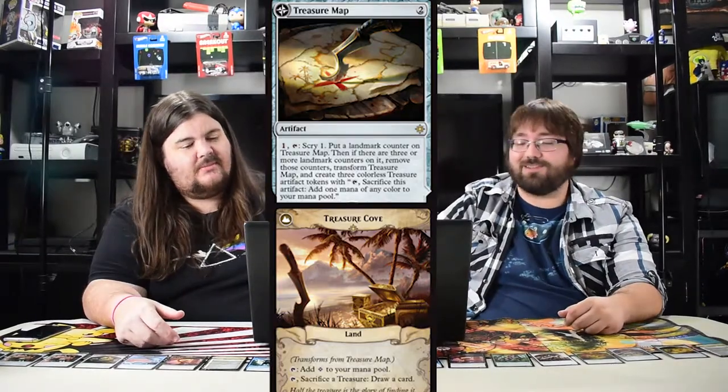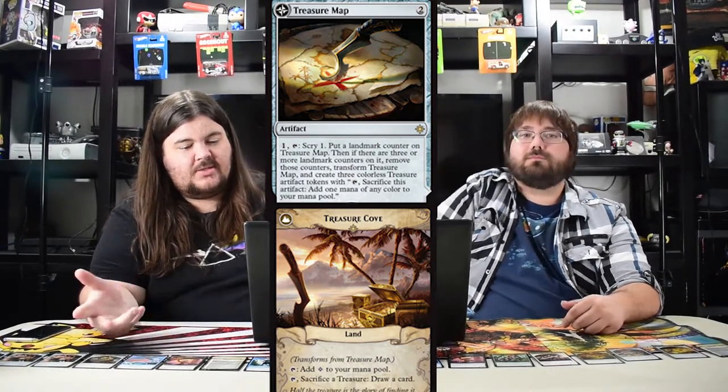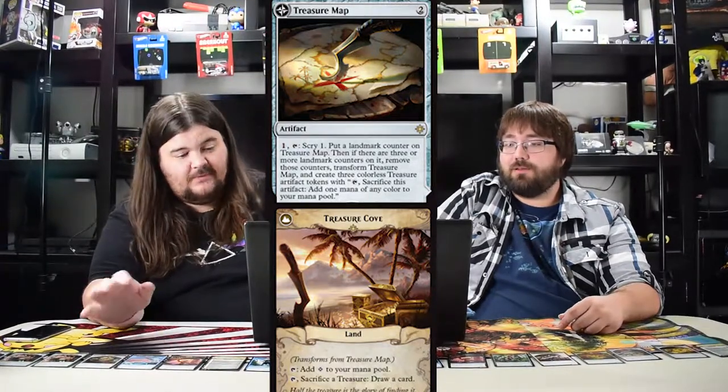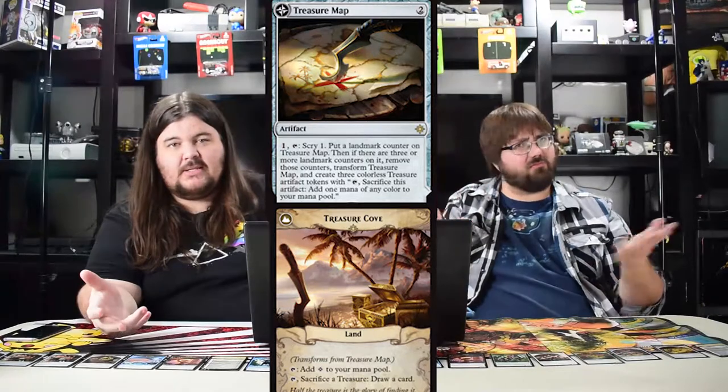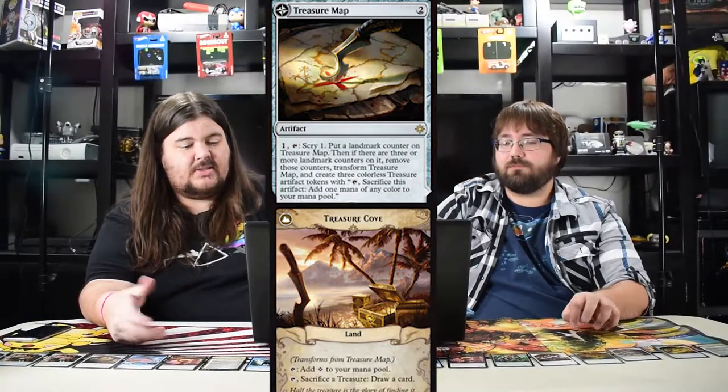The next artifact — Treasure Map — is super good in limited. It costs one, scry and put a landmark counter on it. When you have three landmark counters flip it into Treasure Cove — you can sacrifice a treasure to draw a card. When it flips it automatically puts three treasures on it so you can immediately draw three cards. Really strong in limited. Could be good in standard just for the scry. We'll have to see if it hits standard.